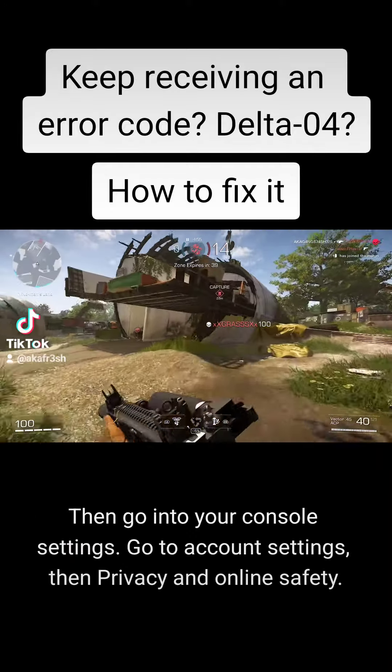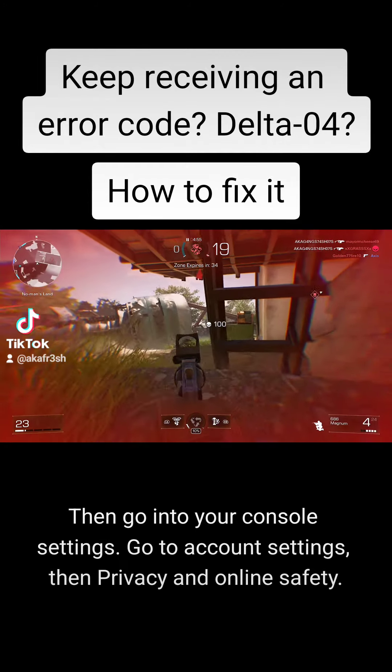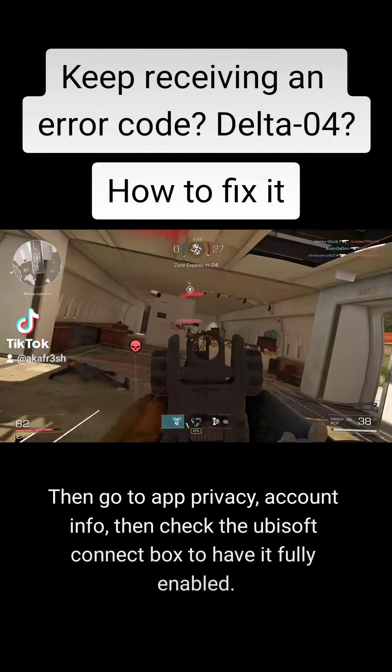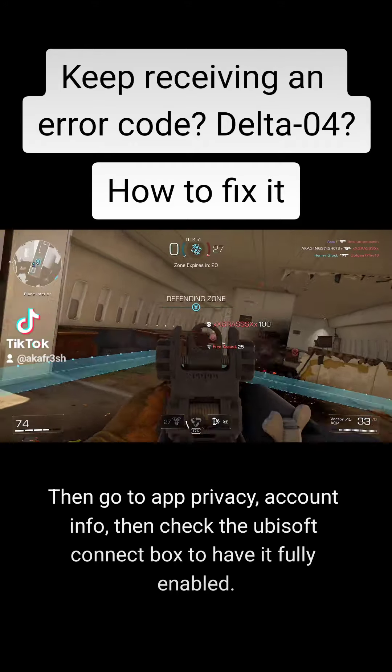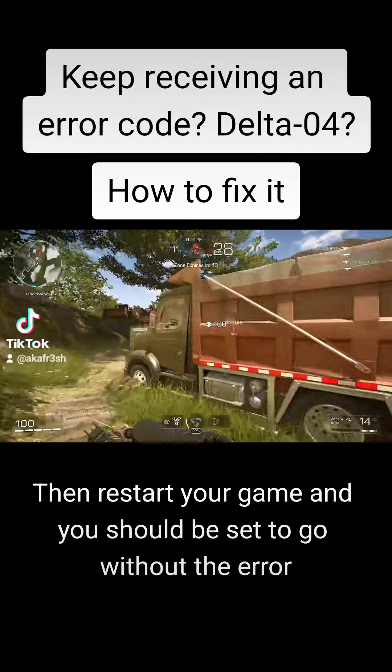Then go into your console settings, go to account settings, then privacy and online safety. Then go to app privacy, account info, then check the Ubisoft Connect box to have it fully enabled. Then restart your game and you should be set to go without the error.